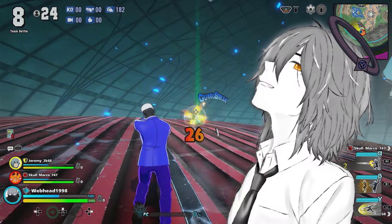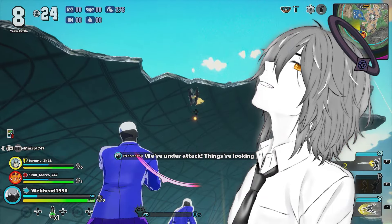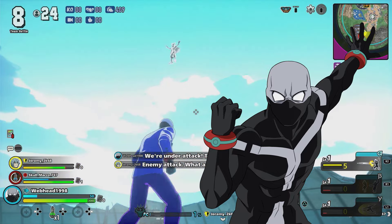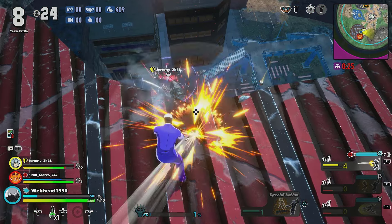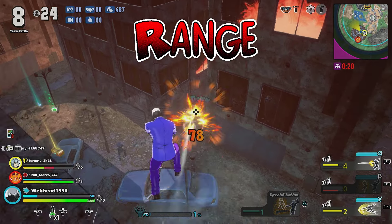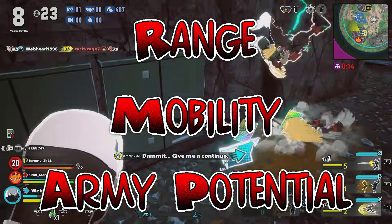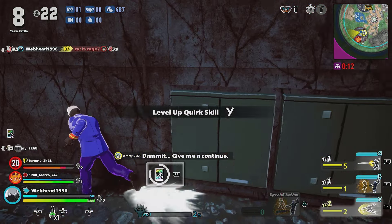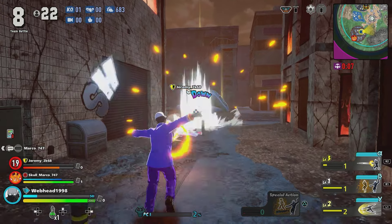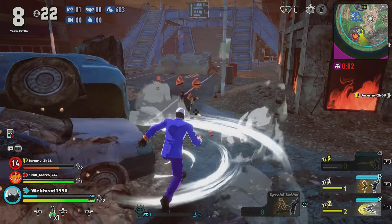Hey guys, how's it going? Today I'm going to show you how to play one of the most fun and best characters in all of My Hero Ultra Rumble: Twice. Since releasing, Twice has only gotten better and better, with numerous buffs arguably making him a little too good in some areas. He has range, he has mobility — kind of — but most importantly, he has the potential to create a small army of clones and dominate any player. Today I'm going to be giving you an in-depth guide on Twice.